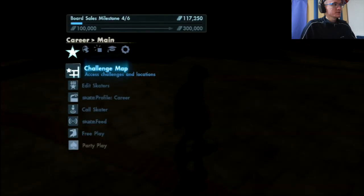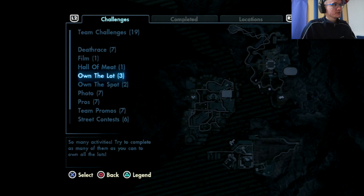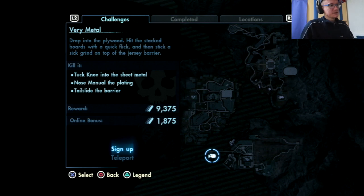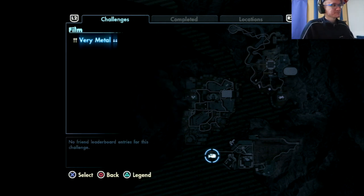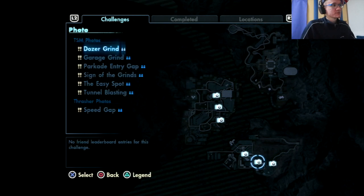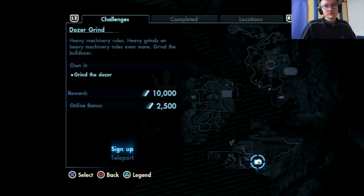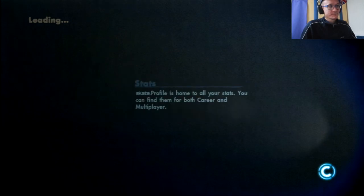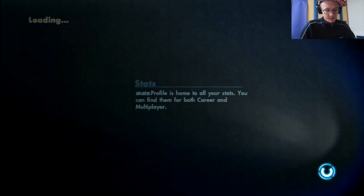Then jump straight into the next challenge on the spot — all of it, any film is good. Very metal drop into the sheet metal, manual, planting and tail slides. Let's do some nice shots, dolls and grinds. I figured out how manual works because you have to really put the trigger on just a little bit to do manual.